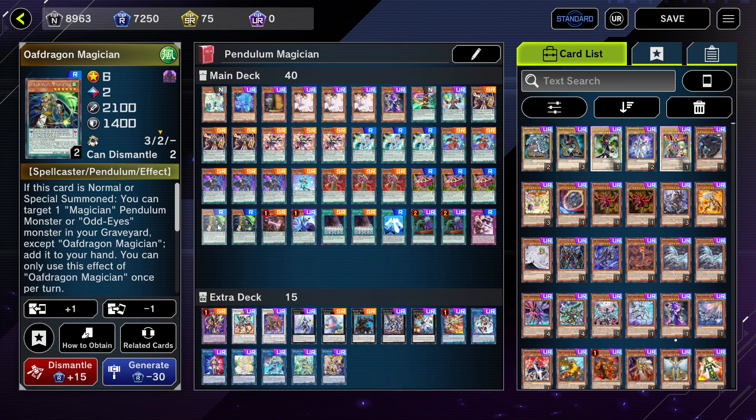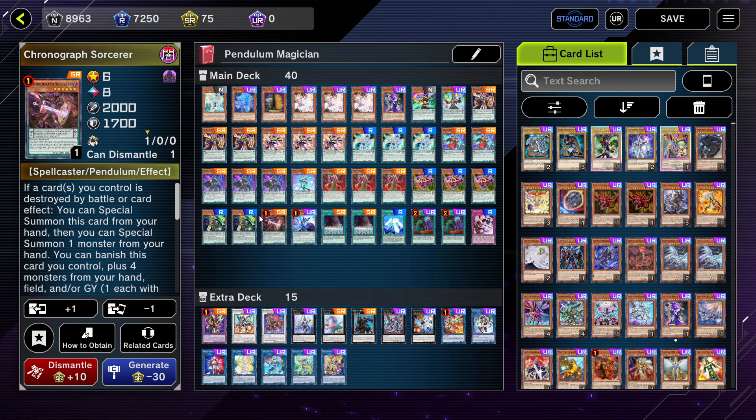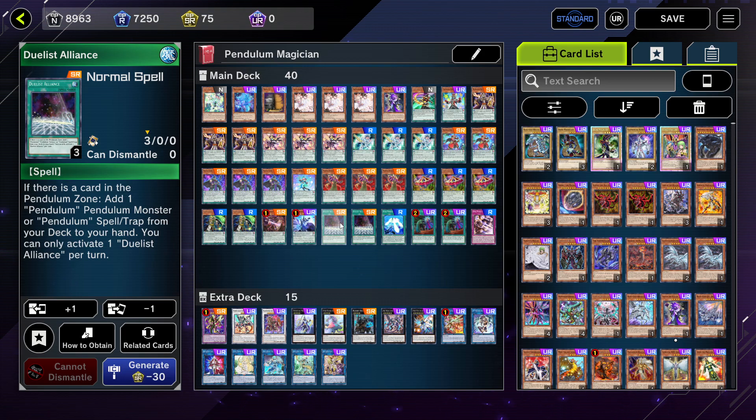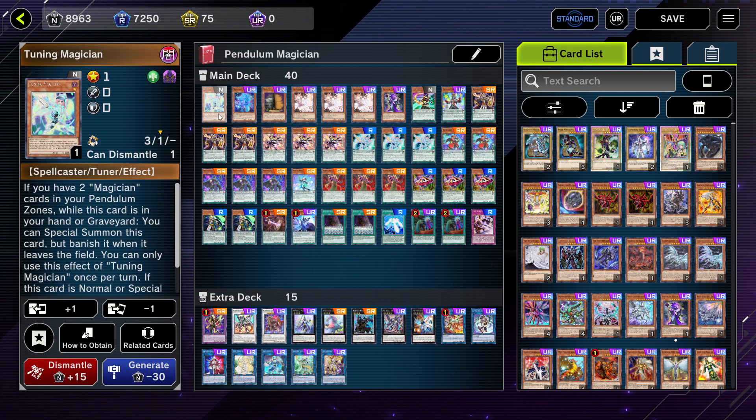I play two Oafdragon Magicians so that one can be a target for Harmonizing Magician and the other can be my scale. When it's in the scale it can add back a magician monster from my extra deck to my hand, which recycles my magician scales — really good. Next I play one Chronograph Sorcerer for extending my board, and one Astrograph Sorcerer — obviously mandatory. When a monster is destroyed you can special summon Astrograph for free and add that destroyed card back to your hand from the deck.